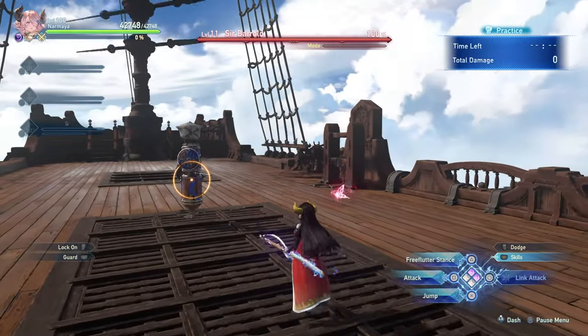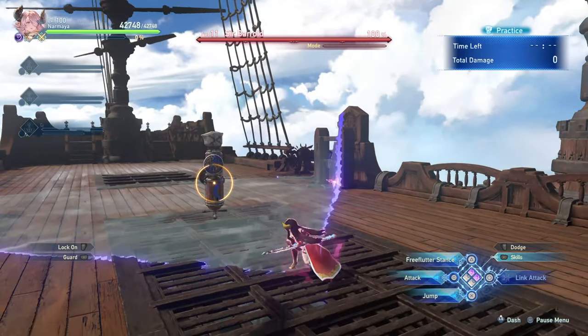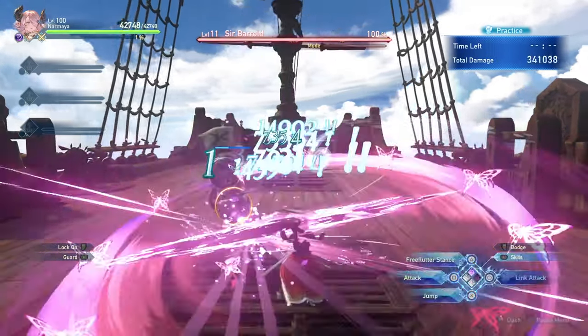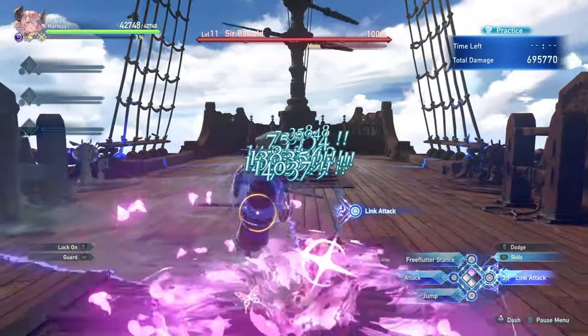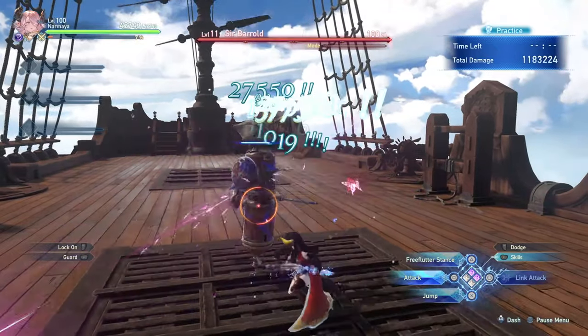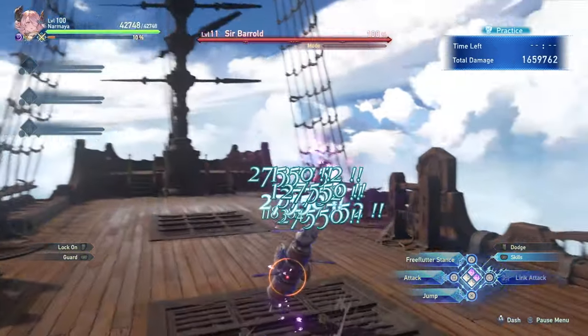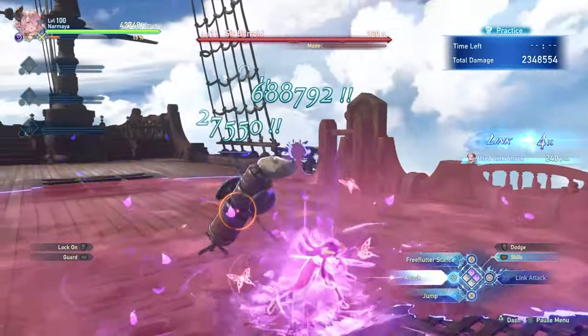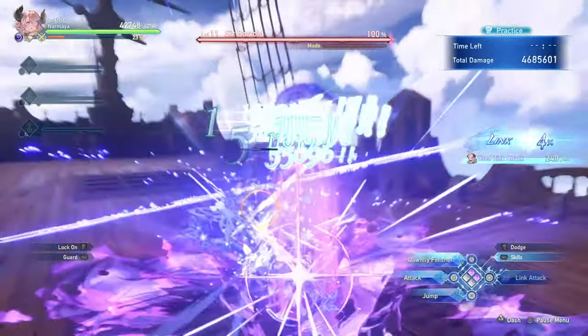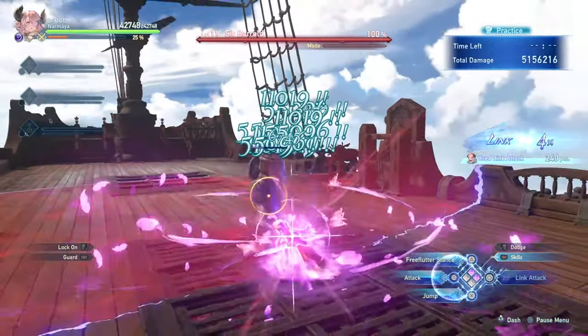There are a few extra ways to charge up Narmaya's long charged attack much faster. For example, if you use a skill beforehand — like Transient — and then hold the charge button, you'll be able to charge it much faster. Also, if you perform a link attack, you'll be able to follow it up with a perfectly charged attack which will be much faster. And of course these link attacks will also provide you with more butterflies.